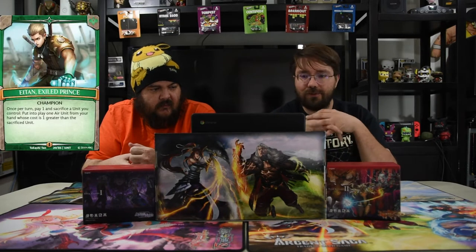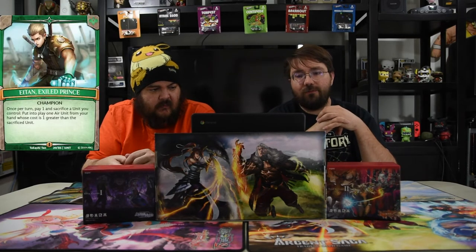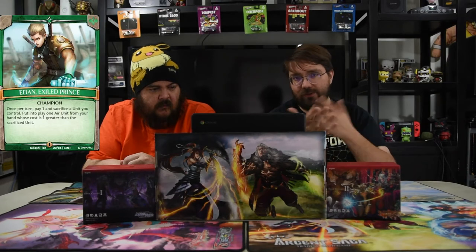Today we are going through Desert Dwellers. And of course our good old Prince is Eton, Exiled Prince. Our champion, once per turn, pay one, sacrifice a unit you control. Put into play one air unit from your hand where it costs one more than the sacrifice unit. So it easily just plays your bigger dudes, simple as that, for super cheap.